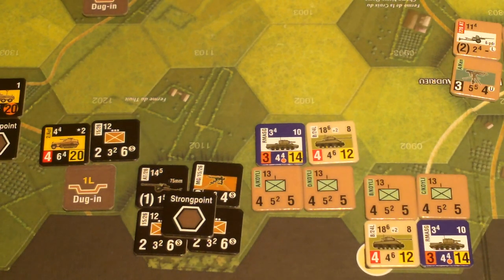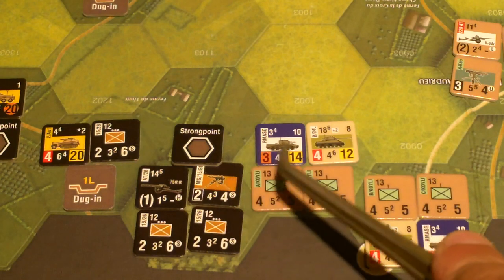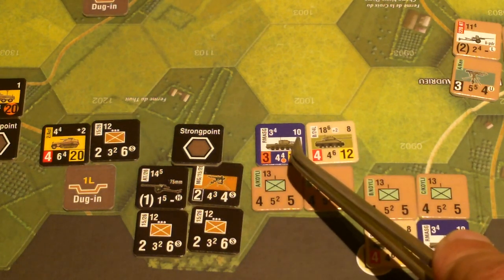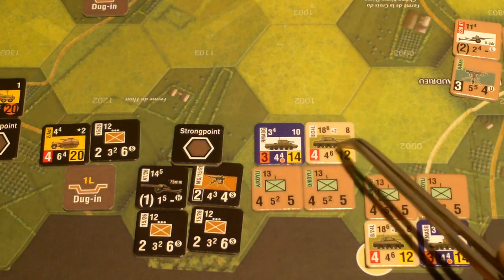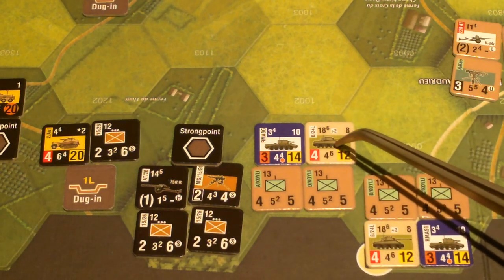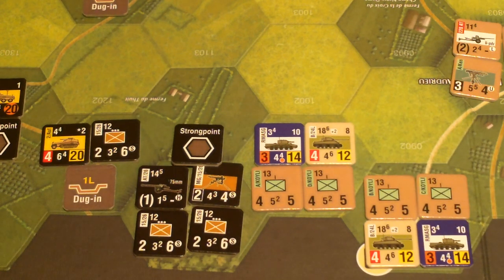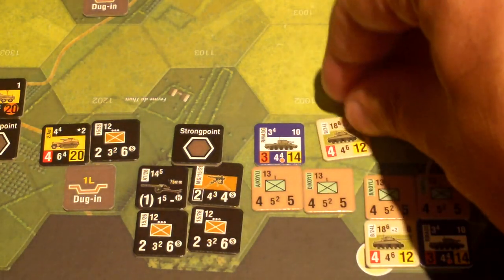But before I even spend more movement points to make an assault, the Germans get to decide if they want to attack. Line of sight is one hex, so they can see these guys. This anti-tank gun is going to attack — anti-tank value of 14 with a range of five. They'll go for the Shermans, which have a Firefly among them. The Firefly is the enhanced Sherman tank, much better than a regular Sherman. If you get a hit on it, it takes out the Firefly.